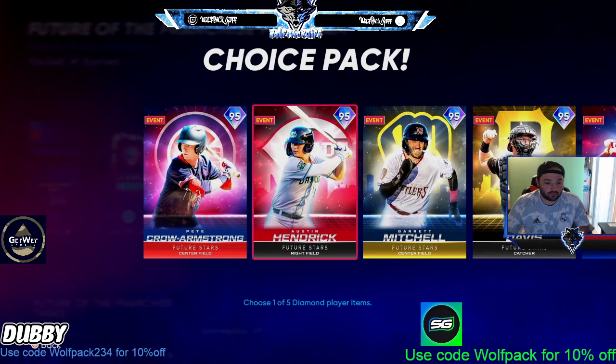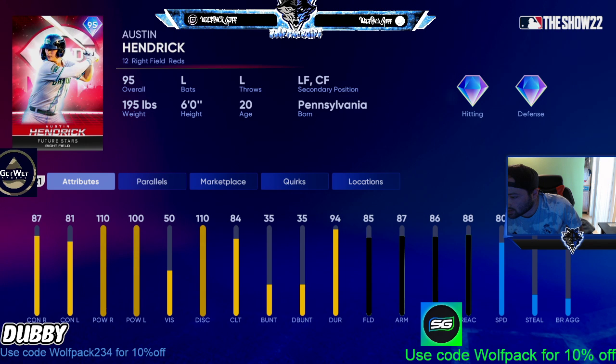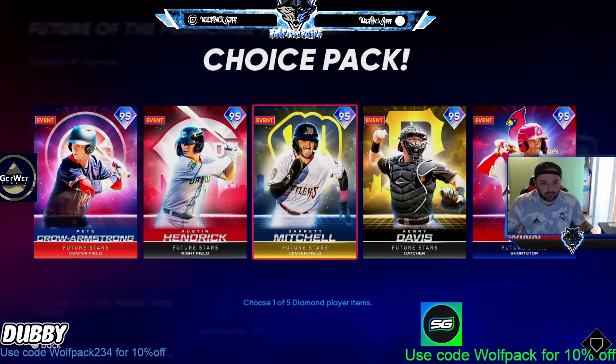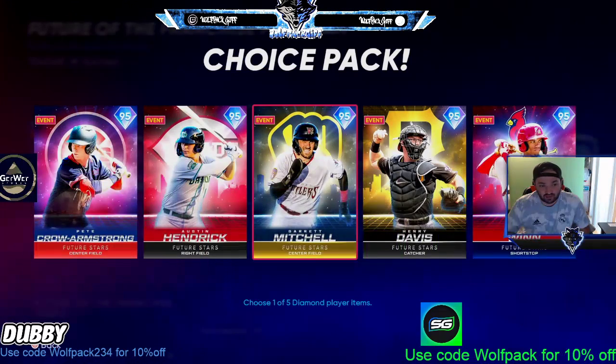Number two in the NL Central is Austin Hendrix — 100 power on both sides, pretty good contact. If you're playing on All-Star, Hall of Fame, or Legend, this card isn't going to be for you, but it has great power. Number three is Garrett Mitchell — 100 contact, 87, 84, 75 — really good fielding and good speed, but the power just isn't there. If there's not 90 power in this program I don't think it's that great.